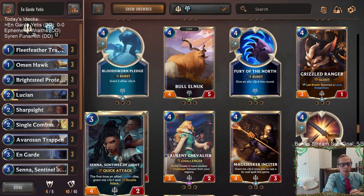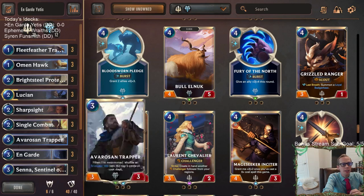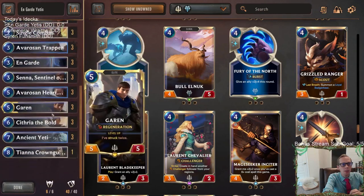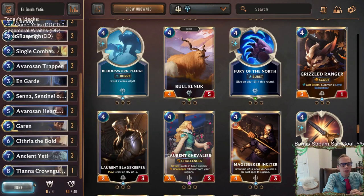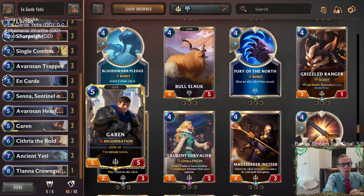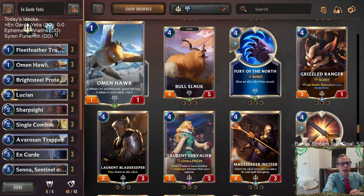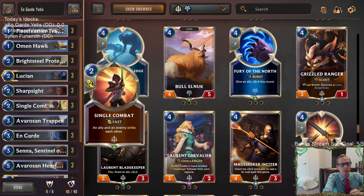We can also suicide Senna in with Single Combat or On Guard to level up Lucian — that could be something cool. But yeah, this is going to be our deck. Pretty straightforward: we got some buffs with Avaros, Hearthguard, and Omen Hawk. We have just nine spells — Sharp Sight, Single Combat, and On Guard — those are going to be our spells.